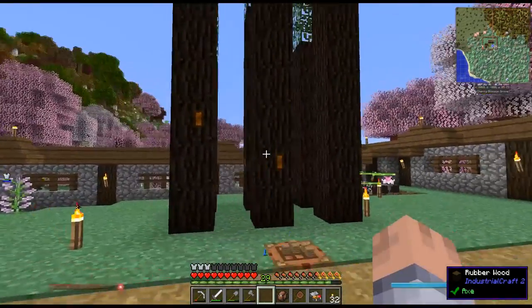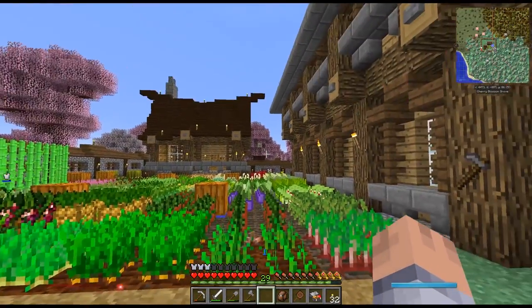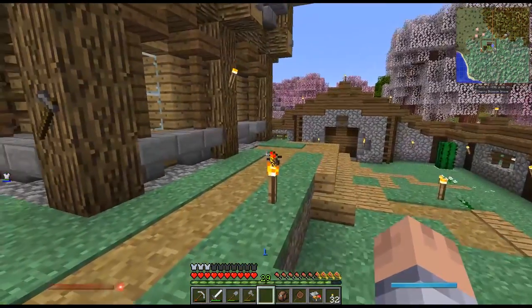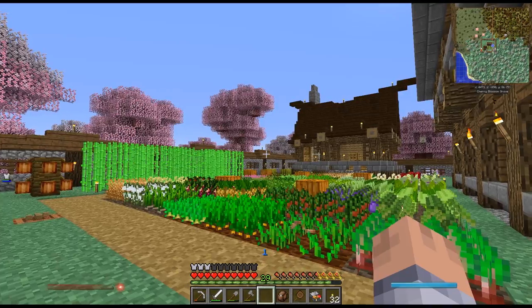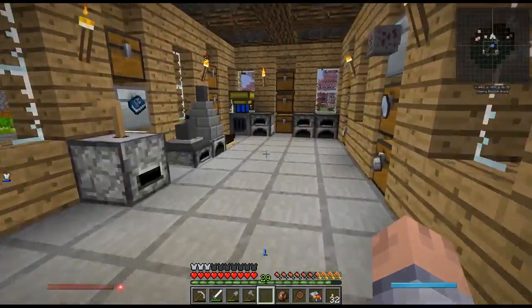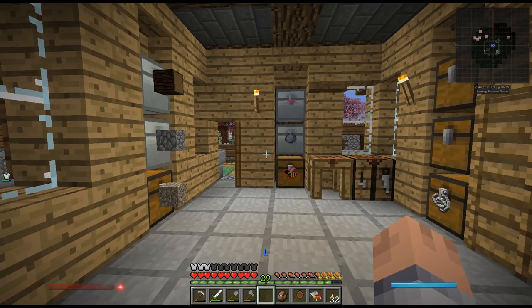I planted these rubber trees because we need to get started with IC2. I looked through a lot of the recipes — I wanted to get into Roots, Botania, Astral Sorcery, and Blood Magic. I noticed that for a lot of these things we're going to need a smeltery and we need to get IC2 going. IC2 is going to save us a lot of materials because the metal former makes your plate out of one ingot, whereas the forge hammer takes two ingots per plate.